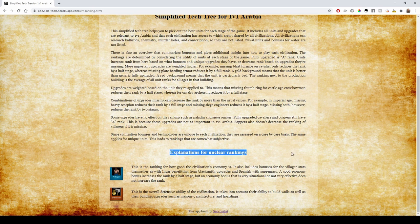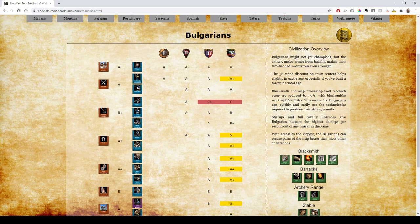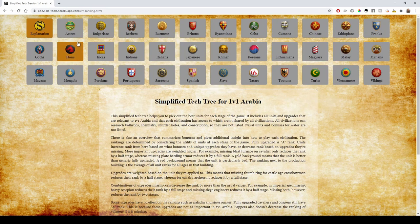Here are explanations for unclear rankings. The Villager ranking is how good the civilization's economy is — it also includes bonuses for Villager stats themselves, such as Incas benefiting from Blacksmith upgrades and Spanish with Supremacy. A good economy bonus increases rank by half a stage, but a very situational or ineffective bonus does not. For defenses, this is the overall defensive ability of the civilization, taking into account their ability to build walls as well as building upgrades such as Masonry, Architecture, and Hoardings. With that out of the way, let's go through each civ.